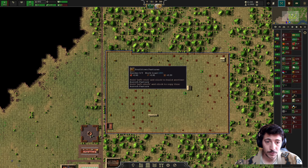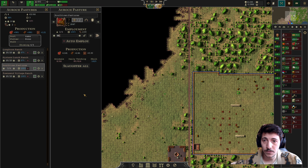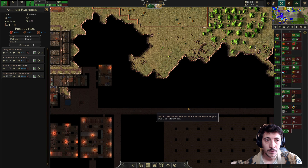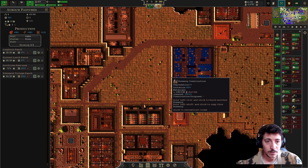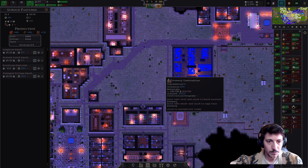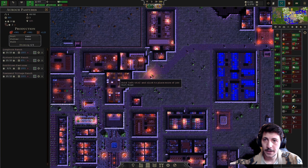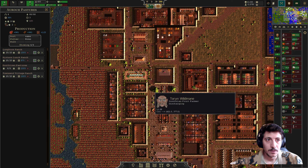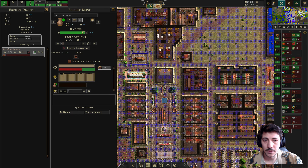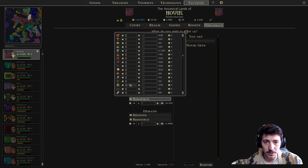We've almost got this thing finished up here. There we go, just a little bit more. Alright, we've got ten additional people right now, which is great. All of those folks are gonna have to go into that mushroom farm. We can put three more people into here. And then this is getting done.